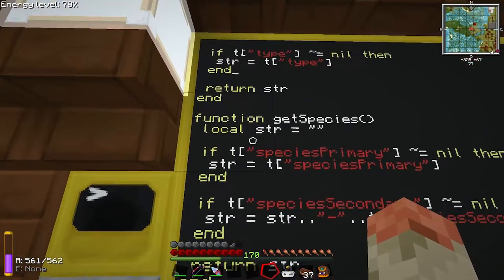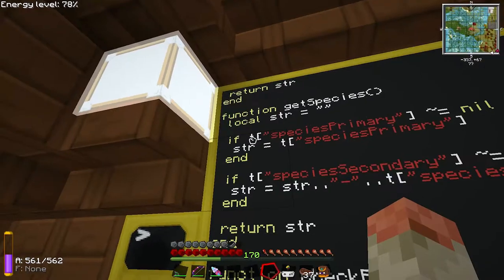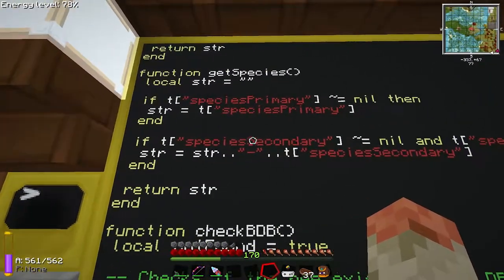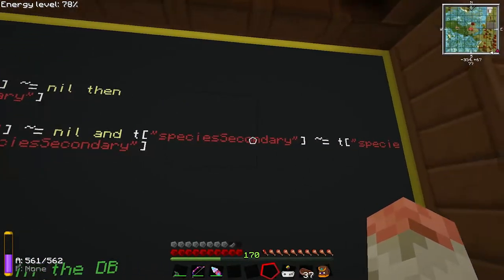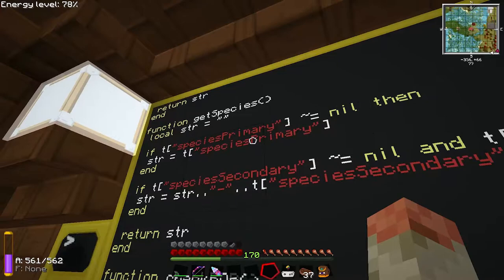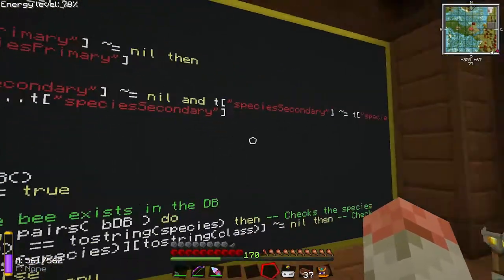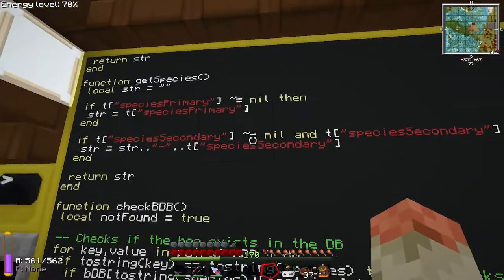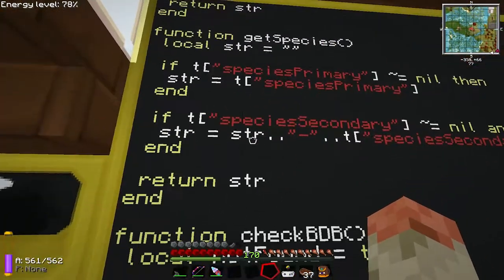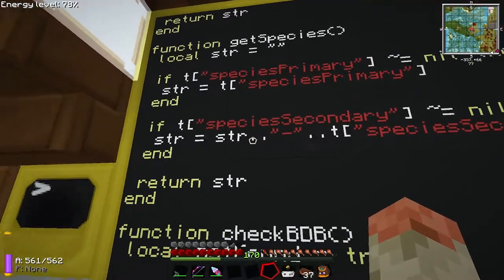The getSpecies function is the same kind of deal. Declare a local string. If speciesPrimary is not equal to nil, assign it. Now this part gets a little tricky: if speciesSecondary is not equal to nil AND speciesSecondary is not equal to speciesPrimary — that prevents you from getting 'river-river' or 'rocky-rocky.' If secondary is the same as primary, don't do anything. But if secondary is not empty and primary is different, it takes the original string and concatenates with dot-dot.